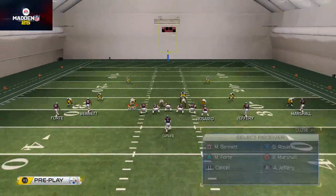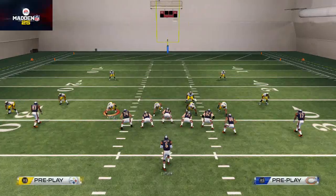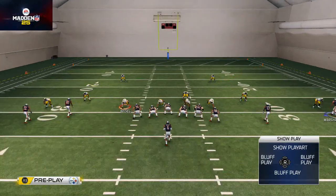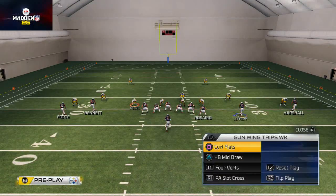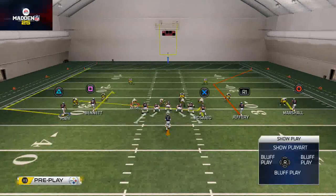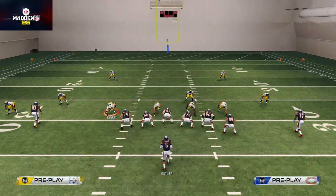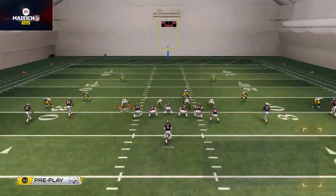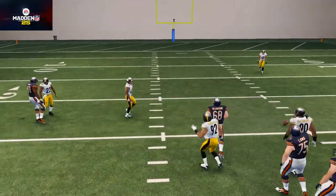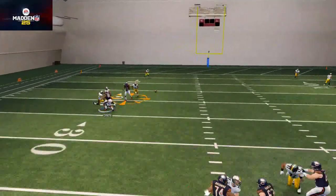Mix up your hot routes — there's a lot you can do. Now here's the meat and potatoes tip. You can take Bennett and put him on a hitch route since he's an inside receiver, then smart route that hitch — that's a curl flat read. Then take Forte and put him on a wheel route. When he cuts upfield, you can pass lead inside, click on, and user catch it. Alternatively, put him on a swing route twice — he'll go to the sideline then bounce upfield for a nice user catch opportunity. I like the wheel route the most because you can really get that user catch in, especially against zone.